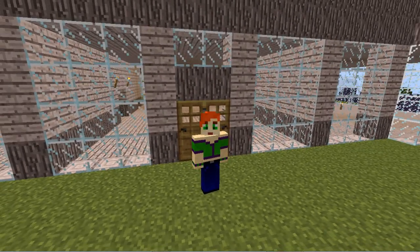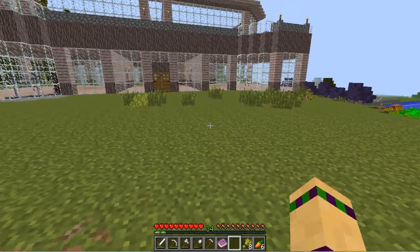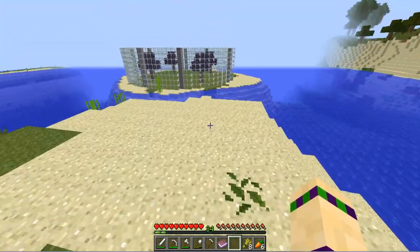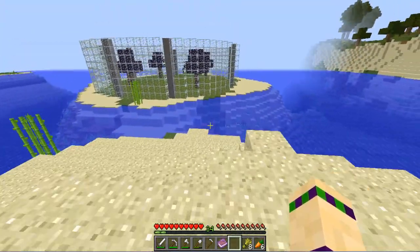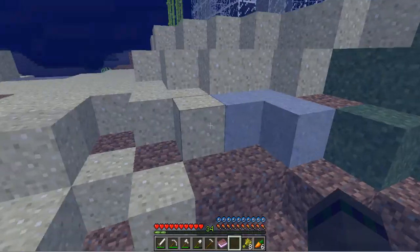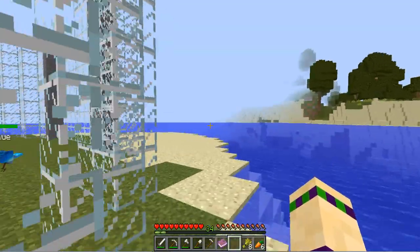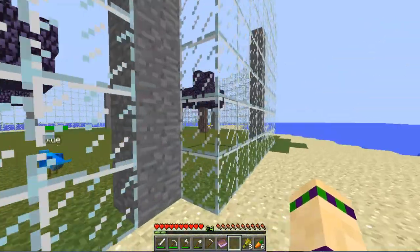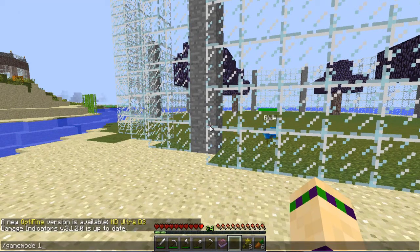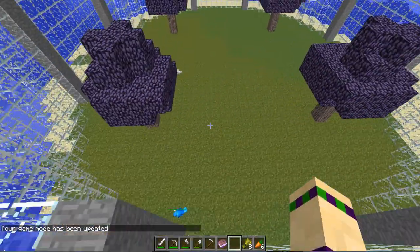There she is — you can see it's fairly similar but I do not have any decking out the front. Over here my bird aviary — which I couldn't pronounce in episode one — is a little bit different, and there are no crops here. I'm going to change into game mode because I need to do a fly-through to show you guys around.